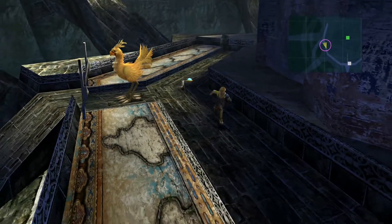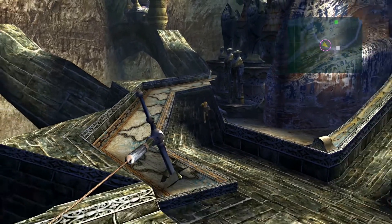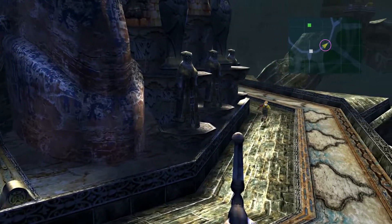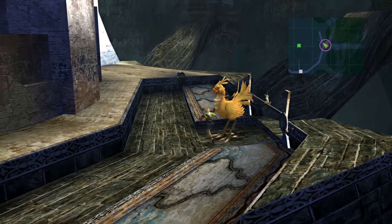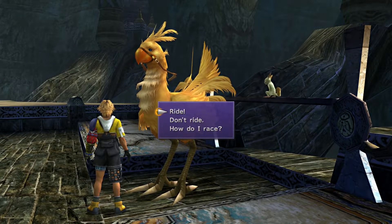Once you have done that, you have to go all the way to the other side of the temple and speak with the Chocobo. All you've got to do is ride it — it will start the race.